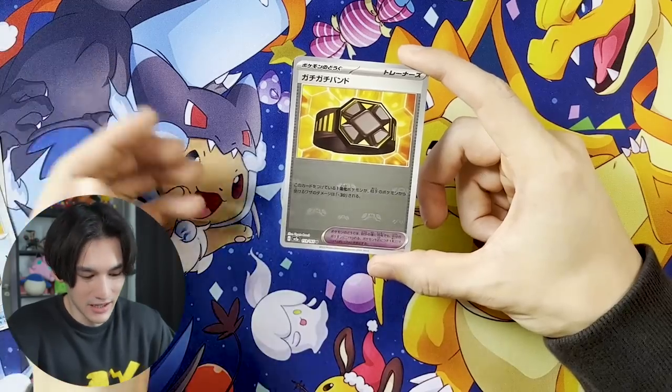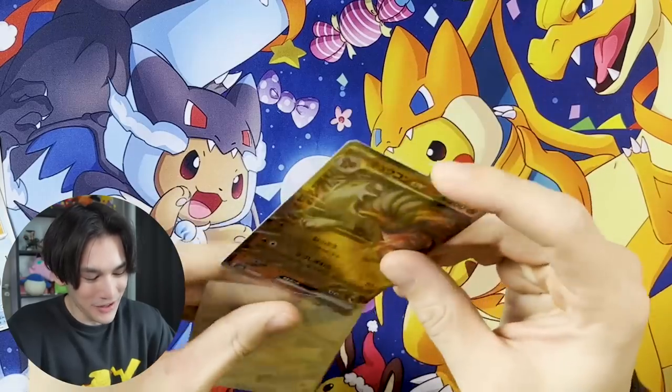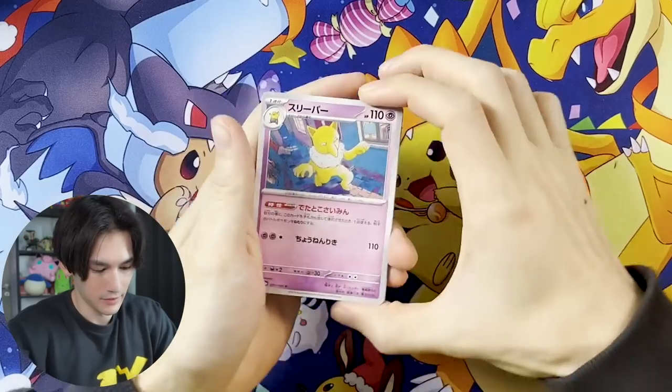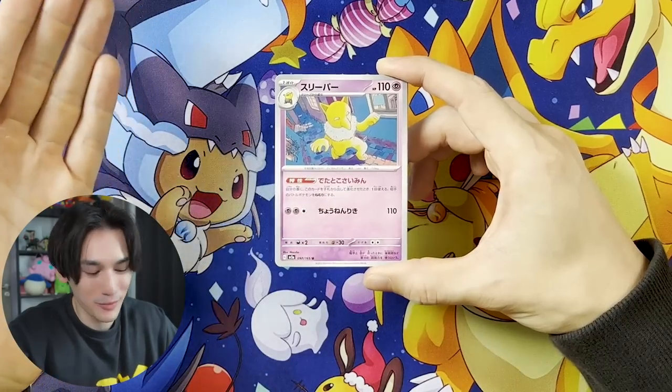Next card — oh cool, that's pretty cool. Nine Tails. If you don't know Pokémon cards you're probably wondering why I'm not getting excited — those cards are just like whatever. We've got Hypno. Honestly, Drowzee and Hypno — I don't like them. I don't like to talk smack about Pokémon because you never know, this might be some little kid's favorite Pokémon. But objectively I feel like they're just creepy — they're really creepy.